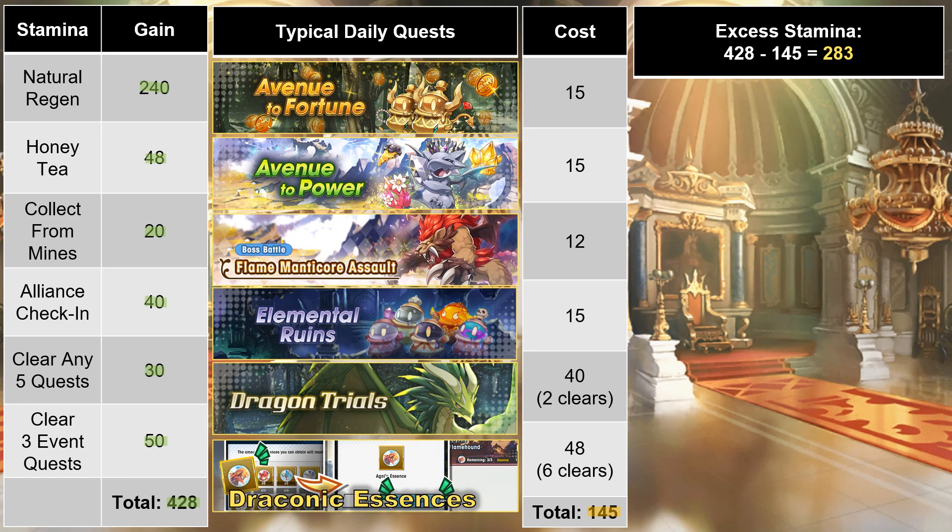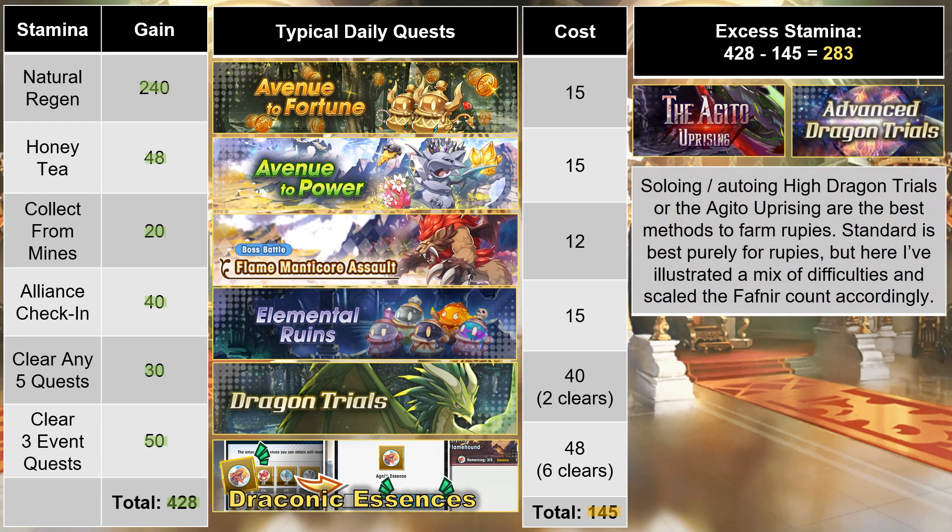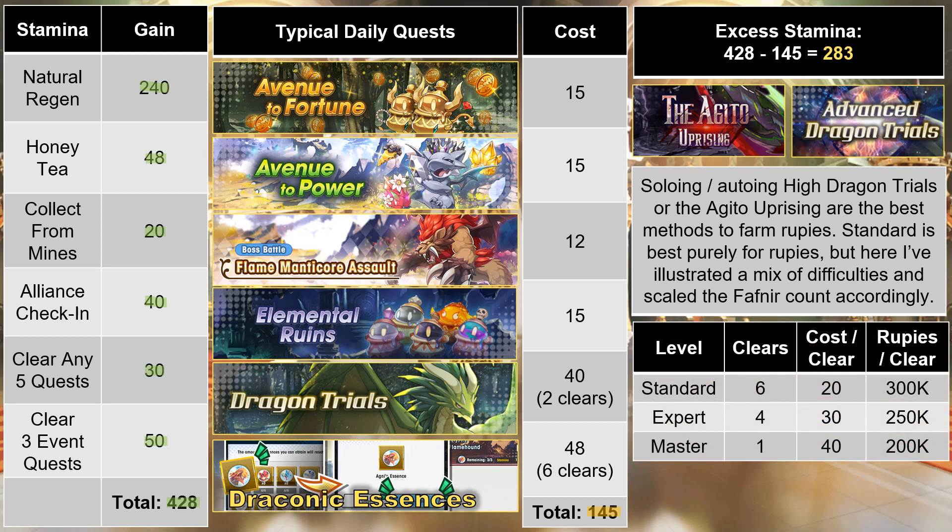But depending on what else is going on in Dragalia Lost at the time, it's also reasonable that some days you'll be doing other stuff, like clearing out the event compendium. The main thing is having an objective in mind. As far as rupees go, soloing or autoing High Dragon Trials or the Agito Uprising are the best methods to farm. At standard level and above, these quests grant 100,000 rupees per clear, and by using Gold Fafnirs, you can turn this into as much as 300,000 per clear. Standard is most efficient for pure rupee income since it only costs 20 stamina, while expert costs 30 and master and legend cost 40. But realistically, most players want a mix of both rupees and materials.